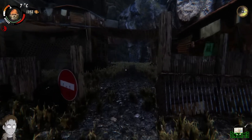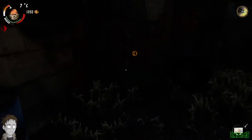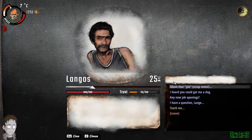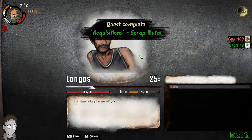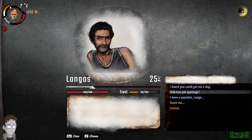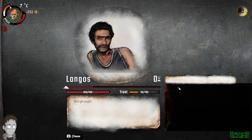Anyway, you're gonna do that quest for Langur's a couple of times and then he gives you an even better quest. The better one — this time instead of getting scrap metal — he's gonna want you to get building materials, and that's where this tip comes in.